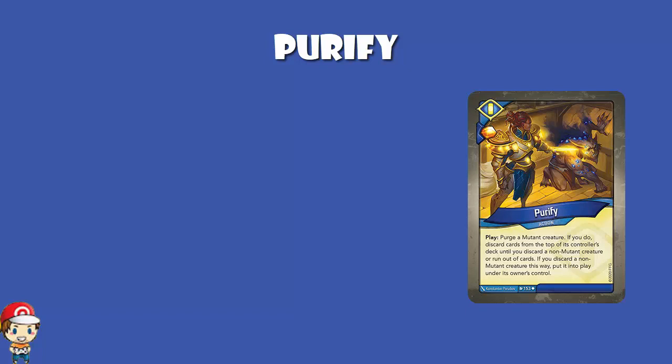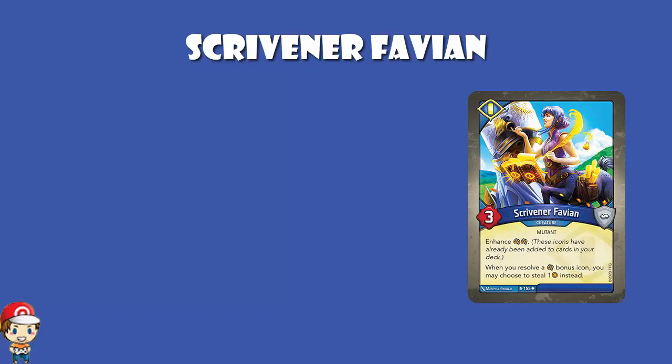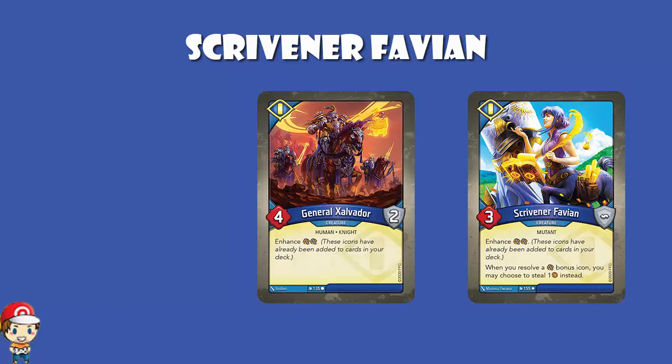Scriven of Thavian seems like it might legitimately be ridiculously good. It brings two capture enhancements into the deck — yes, there are more capture enhancements in Sanctum than other enhancements. And when you resolve a capture bonus icon, you may steal one instead. So all of those capture bonus icons from cards like General Zalvador turn into steals — only if you want to, you do not have to. Remember: capture puts it on your creature and your opponent can destroy the creature and get the amber back; steal just gives you the amber. Most of the time, this is going to work out very, very nicely indeed.